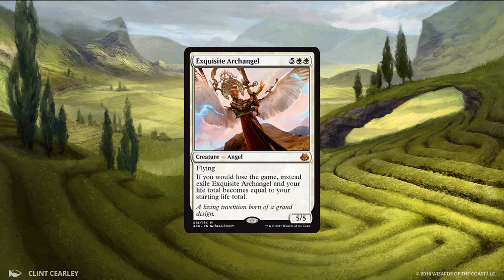She costs seven mana, but you're definitely getting your mana's worth with this card. A win condition that also keeps you from losing is basically the definition of a bomb, and she may be one of the best in the whole set. Unfortunately, while white may have the best of all these rares and mythics, this is the only white rare or mythic that I can confidently say I would take over every common and uncommon in the set. So let's move on to blue.